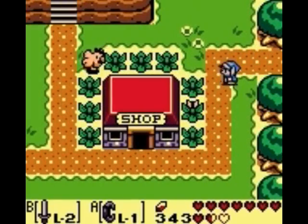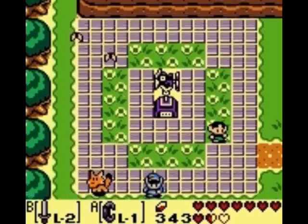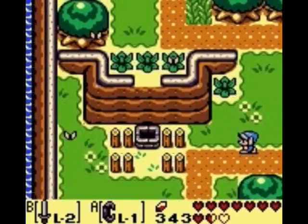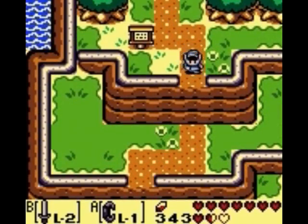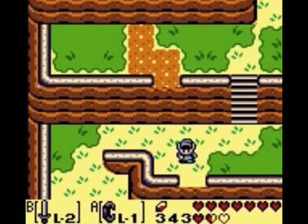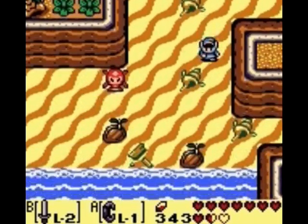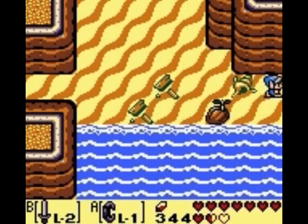Our next destination is all the way at Tornado Shores, basically at the far southwest corner of Koholint Island. We're going to go through the same path we've traveled every chapter - you should be familiar with it by now. We'll actually head to a screen we haven't visited yet in this walkthrough. This is where we originally got the sword, but if you continue one or two screens to the right past the sand crabs, there's a bombable wall.